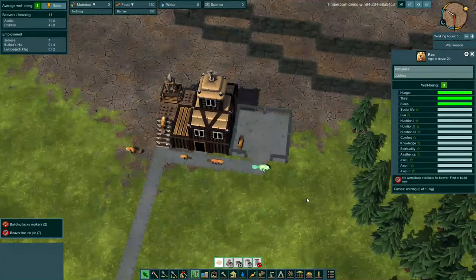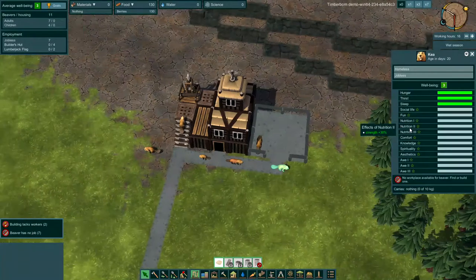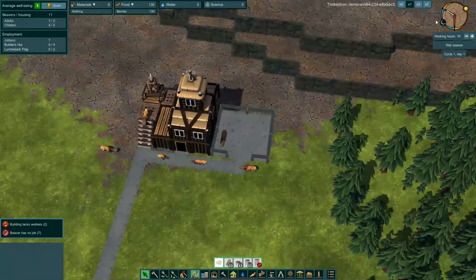Let's select a beaver. We got Kia. You can see they've got the standard hunger, thirst, sleep, social life, fun, nutrition levels, comfort, spirituality, aesthetics, and awe. Each of these has a bonus as you progress or add to it. For example, if you have nutrition level two, they get a strength bonus of plus 30%. So let's go ahead and get the game rolling at time 7 speed.